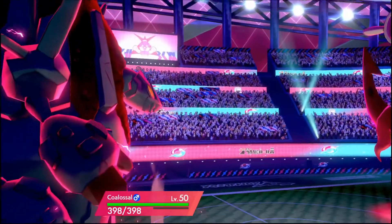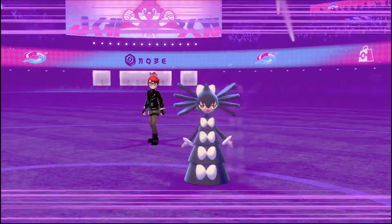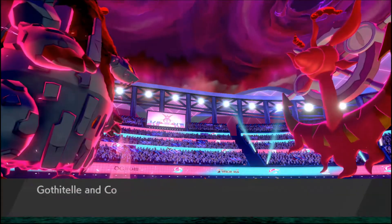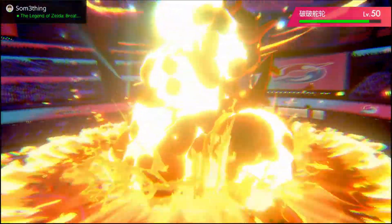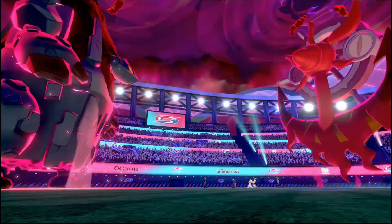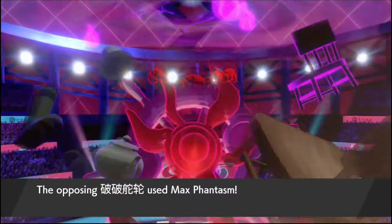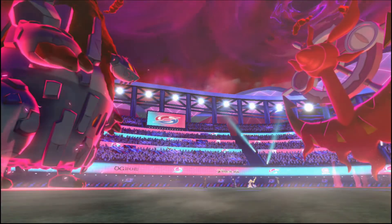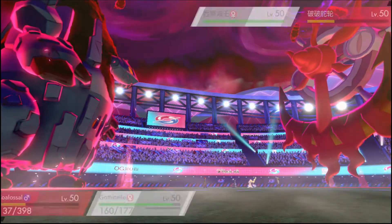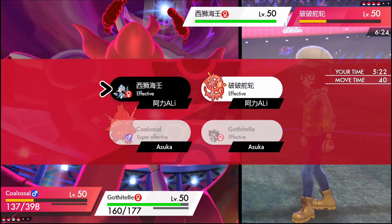I was tempted to Volcarona with the Dusclops slot too. He's not protecting. Big Max Flare coming out — doesn't care. I didn't really expect it to, but it would have been nice. Phantasm — yeah, okay. We do live though, which is nice. I definitely should have used Expanding Force, not Ally Switched. I would have thought he'd have targeted the Colossal there. We are slower than a Primarina as well — which is very important to note.